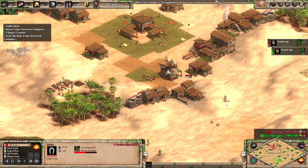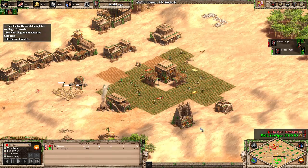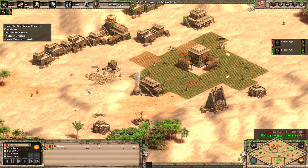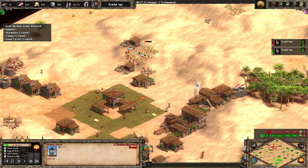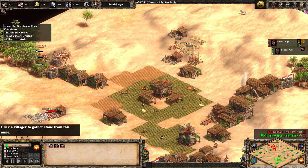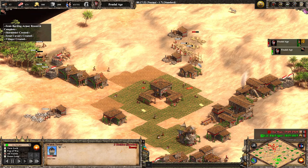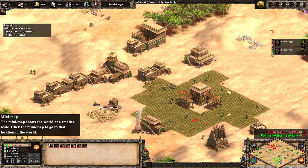Scouts are coming out for both players as they look towards the next age. A tower is being placed preemptively by TheMax — a very expensive move. He does have to click stone now, but as the Spanish you want to get to Conquistadors, because once they come out in the early Castle Age they are very, very strong.